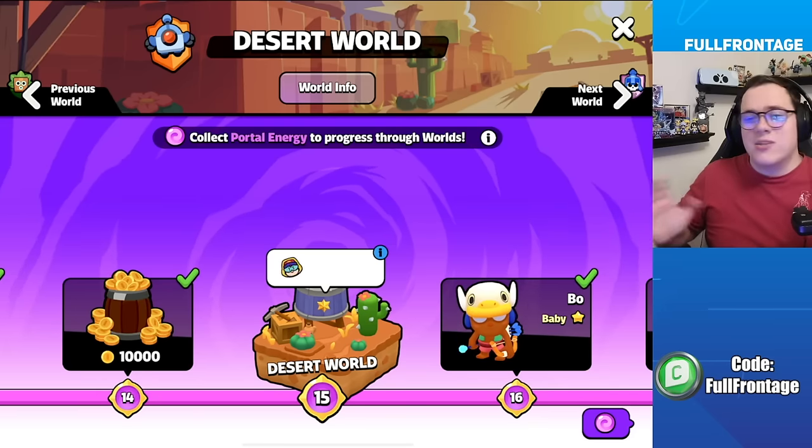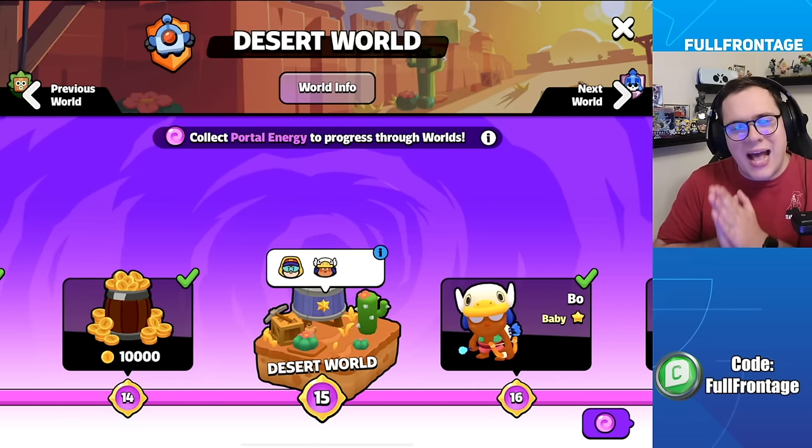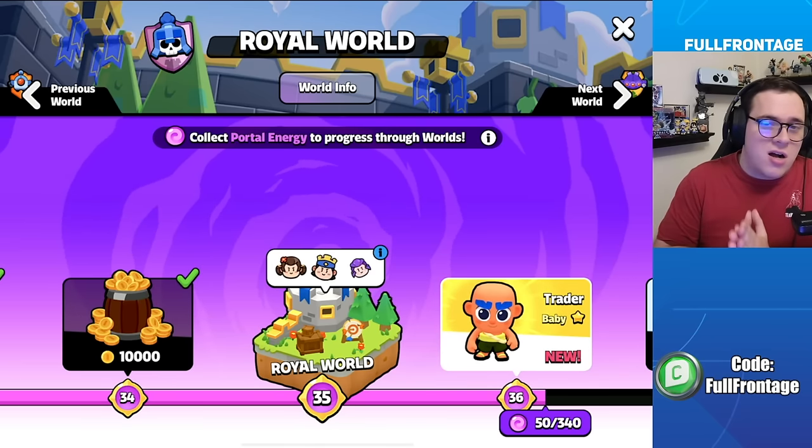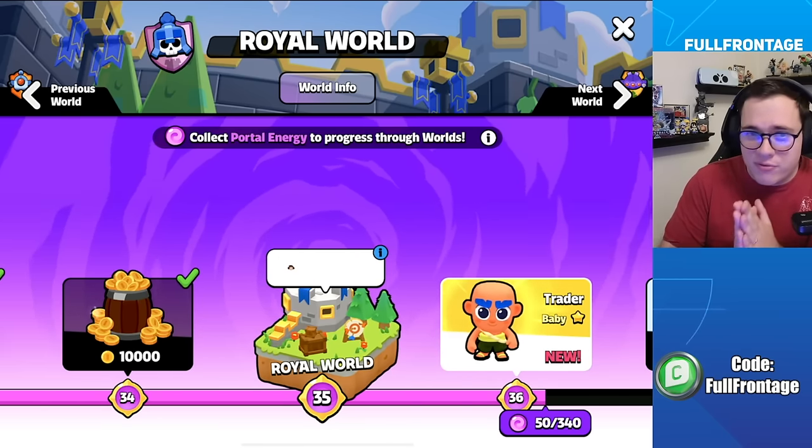We're going to be going over two worlds in Squad Busters: Desert World and the Royal World. Desert World will be unlockable at Squad Journey level 15, and Royal World will be unlockable at Squad Journey level 35.